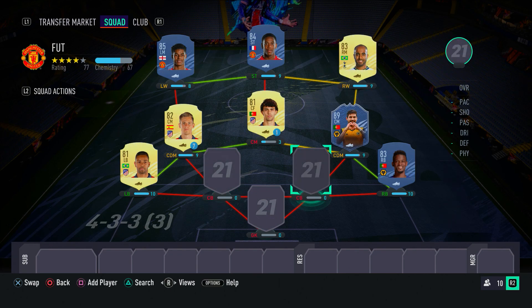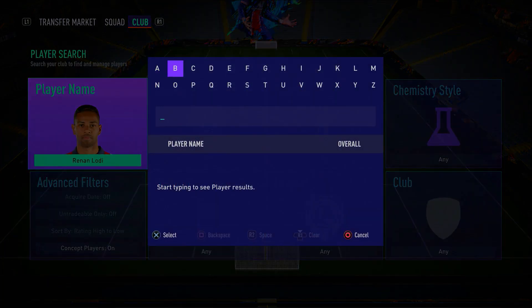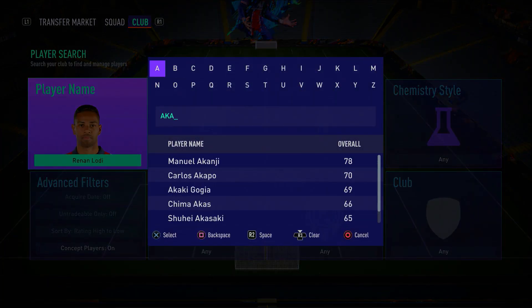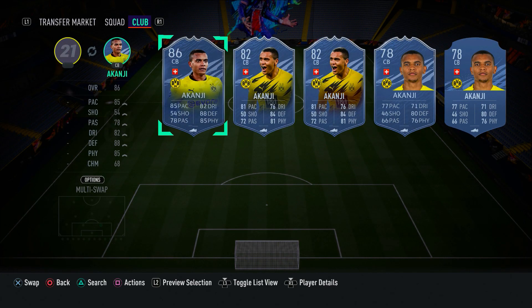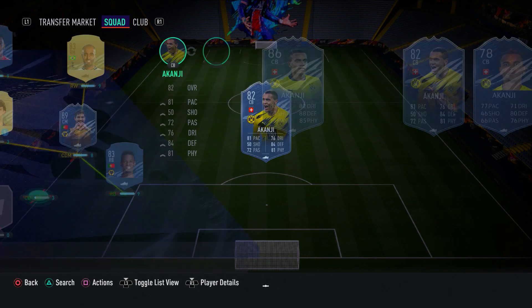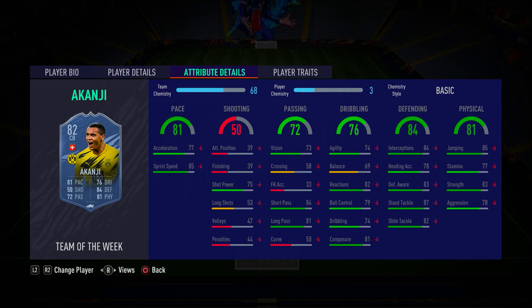Moving into the two centre-back spots, in the right centre-back spot we have Manuel Akanji — very underrated in my opinion. In-form Manuel Akanji is a great option: very pacey, solid at defending, just a real stud at the back. Give In-form Akanji a try if you haven't already — he's a fantastic card in this FIFA and you guys will not regret it.